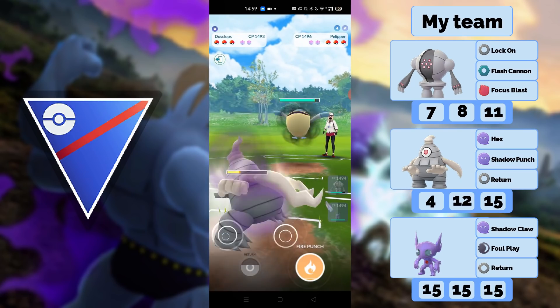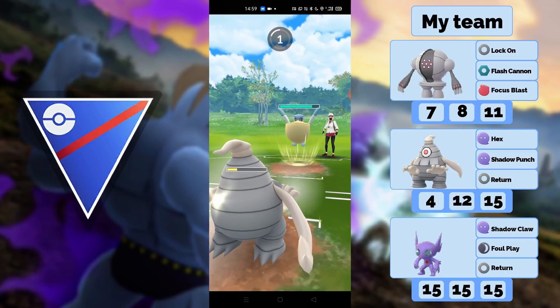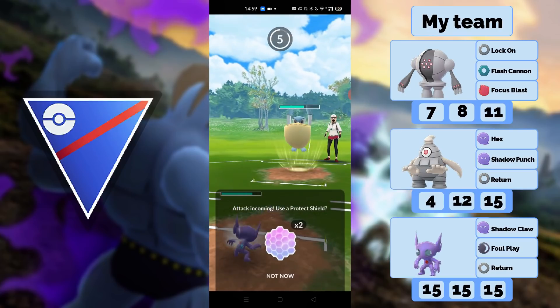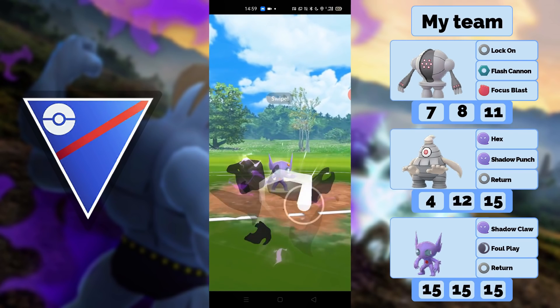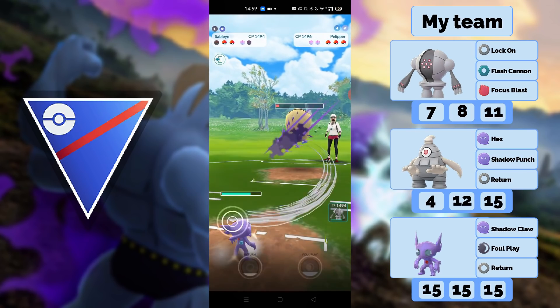Now I wonder what team that's going to be. It looks like nearly the same team — we have Pelipper and Tropius, so I'm expecting a Grass type in the back. Most likely that'll be the case here. The combination of Pelipper and G-Fisk is so good.